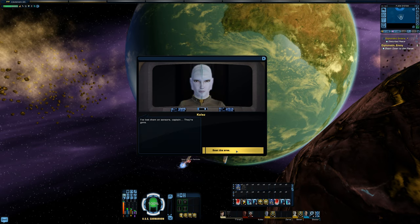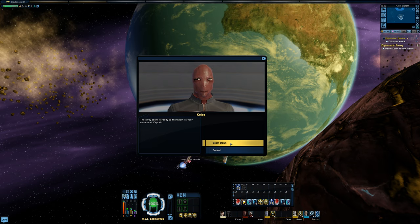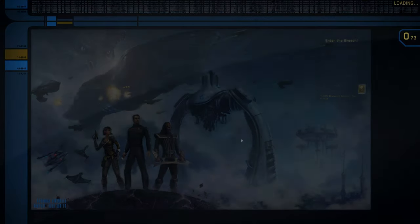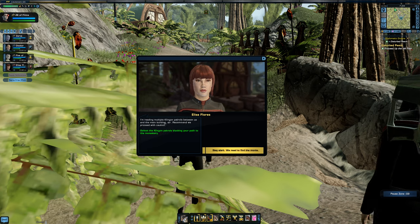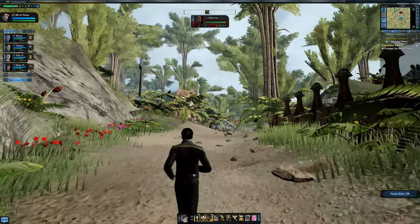Away team to transporter room one — we're beaming down to the surface. At the transporter screen, this window shows your bridge officers assigned to the away team from what you set earlier. If you want to do a last-minute change you can click the dropdown. We click accept and beam down. The bridge officer advises we need to secure the area and make our way to the monastery at the top of the hill — there are multiple Klingon patrols between us and the main building. Proceed with caution.